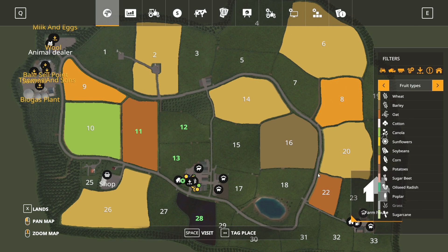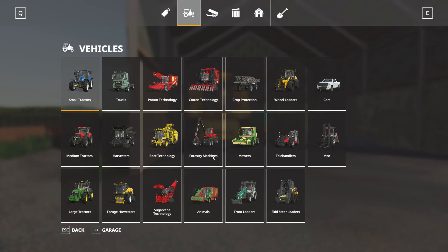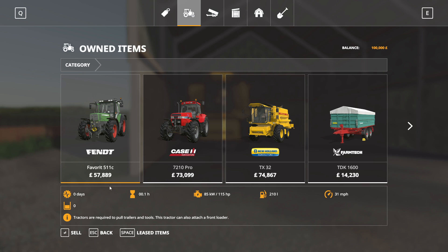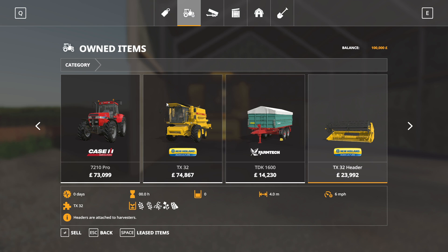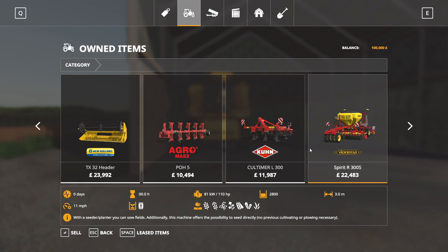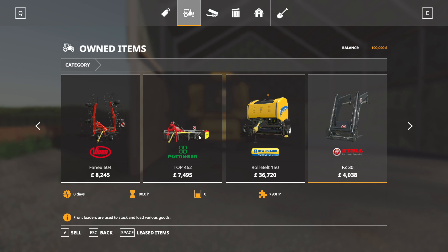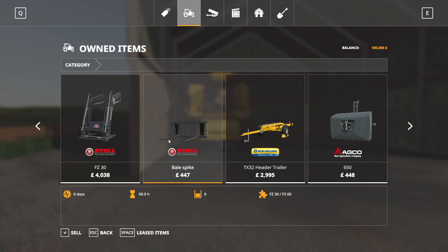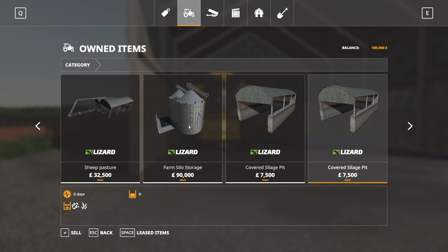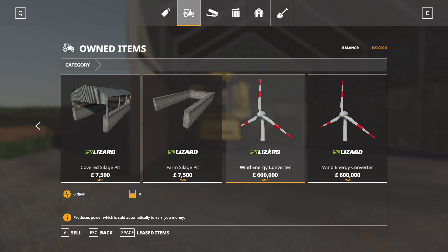The shop is just up the road which is quite nice — easy enough to circle around the map. We've got a Fendt 115 and a Case 170 horsepower, plus a combine, grain trailer, grain header, plow, cultivator, fertilizer, mower, tedder, rake, baler and round baler. The Fendt is probably the front loader tractor and you've got a bale fork with that as well.